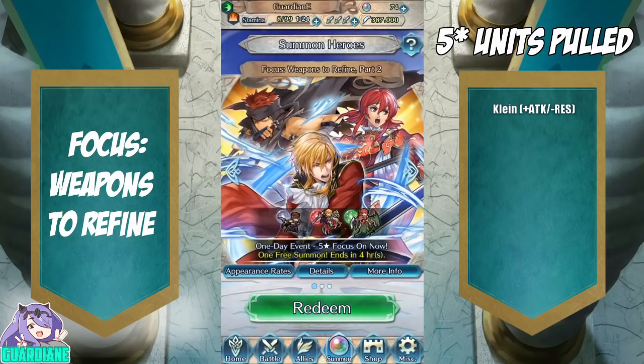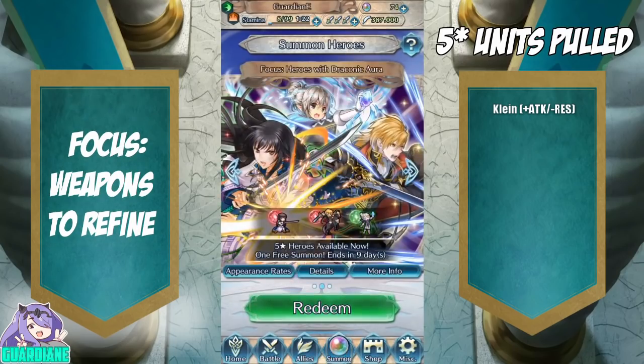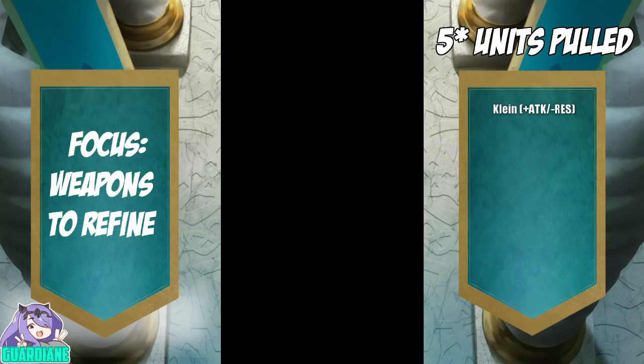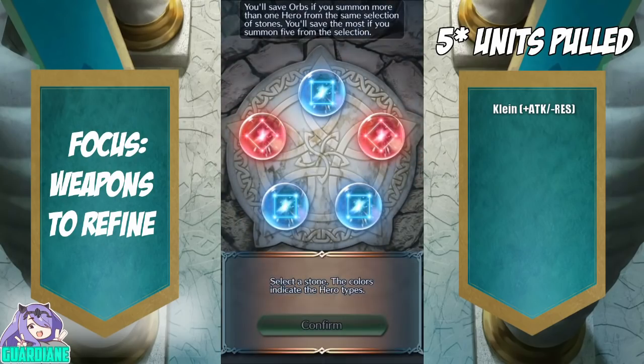Today we've got another twofer: Weapons to Refine Part 2, and Heroes with Draconic Aura. Let's start off with the Weapons to Refine Part 2 — I'll be pulling green for Minerva since I don't have her. I also don't have Jafar, but I'd rather have Minerva.